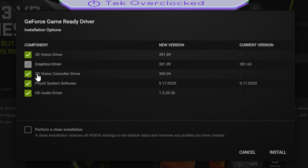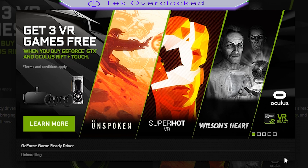Once we're here, I'm going to uncheck the 3D Vision driver and the 3D Vision Controller driver — I don't need those. I'm also going to deselect the HD Audio driver, then hit 'Perform Clean Installation' and click Install. It's going to install only the drivers I need.